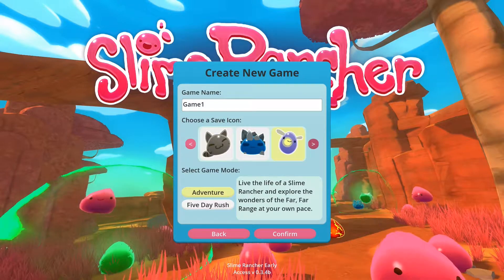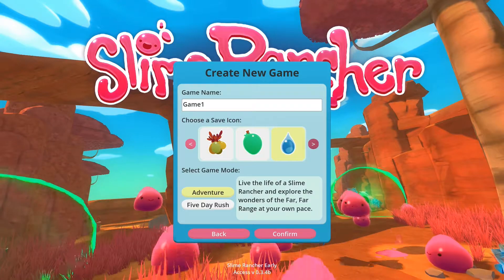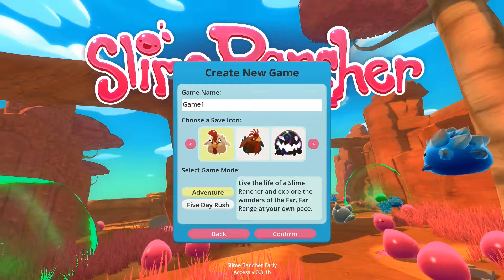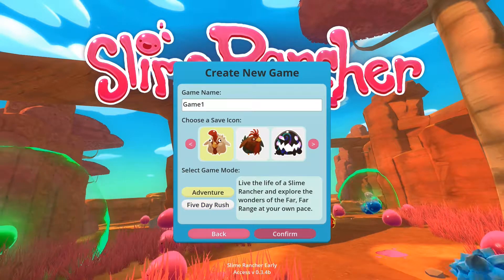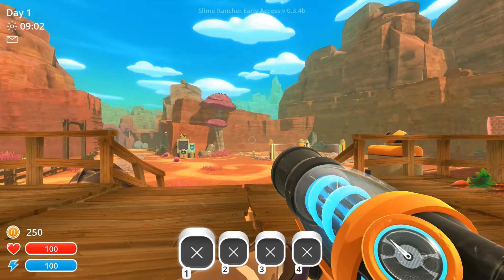Call it game one, let's make a save. Let's give it a save icon. Let's go with some kind of... Let's go on an adventure. Adventure! I like adventure.